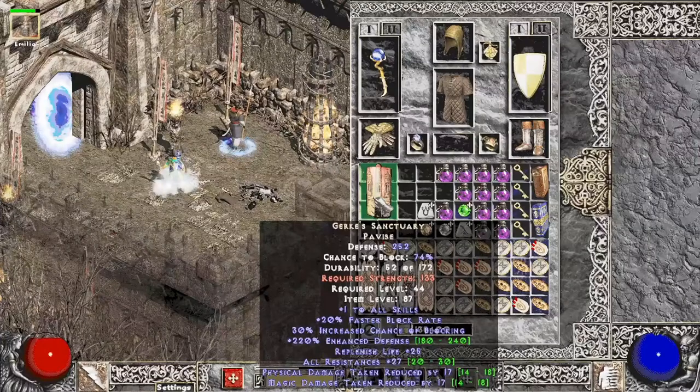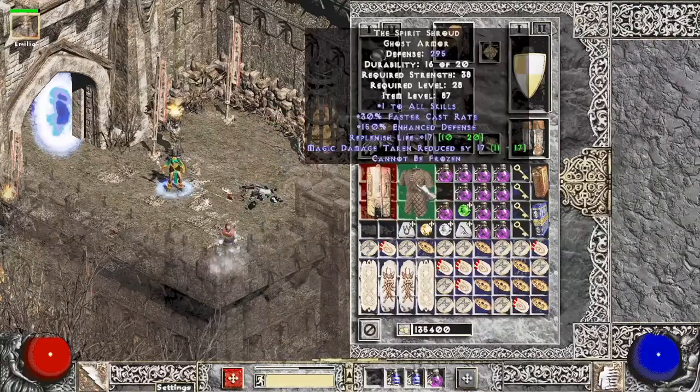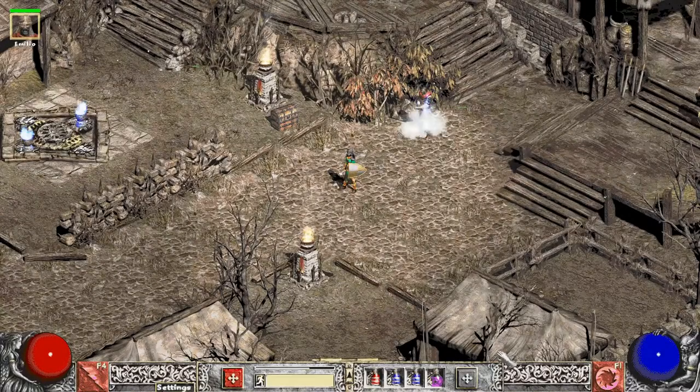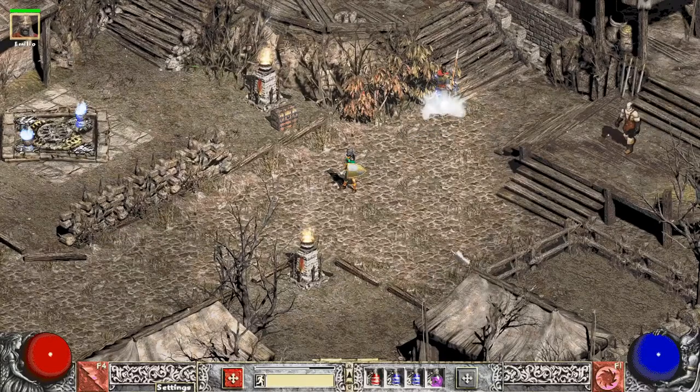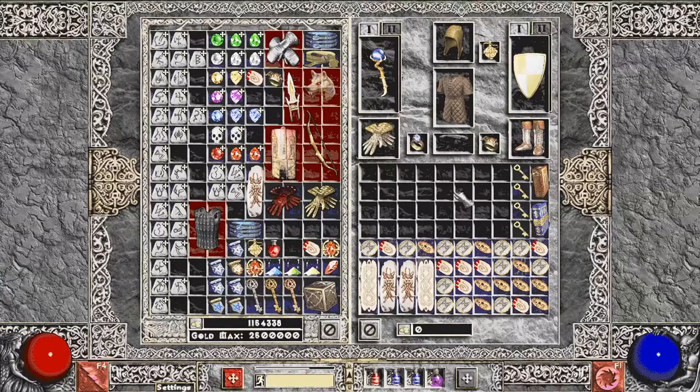We get Gerke's Sanctuary, which is a nice shield — I think this is used for the damage reduction on high-end content, so that's a really great drop. Then we get another Spirit Shroud, and I need to find one with sockets. That concludes the nine runs. Taking a tally — we had the one Ish rune and actually two Gul runes dropped, so technically with two Guls I could have a Vex. Not going to cube them up. Pretty decent for nine runs — they ran about 12 to 15 minutes each. I stopped picking up gold which made it drag a bit.